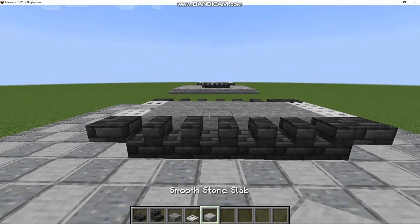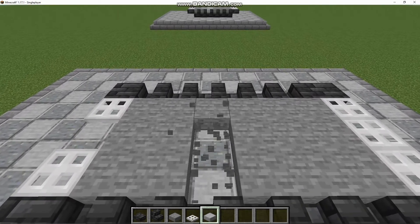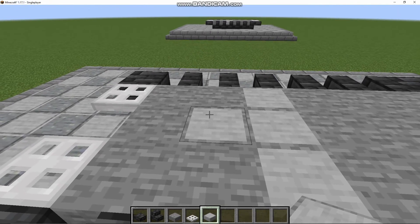Aligned with this block right here — this third stair block — you're going to get your Smooth Stone Slabs, break these three blocks, and replace them with Smooth Stone Slabs. You're also going to break and replace this block with Smooth Stone Slabs. And that completes Layer 1.